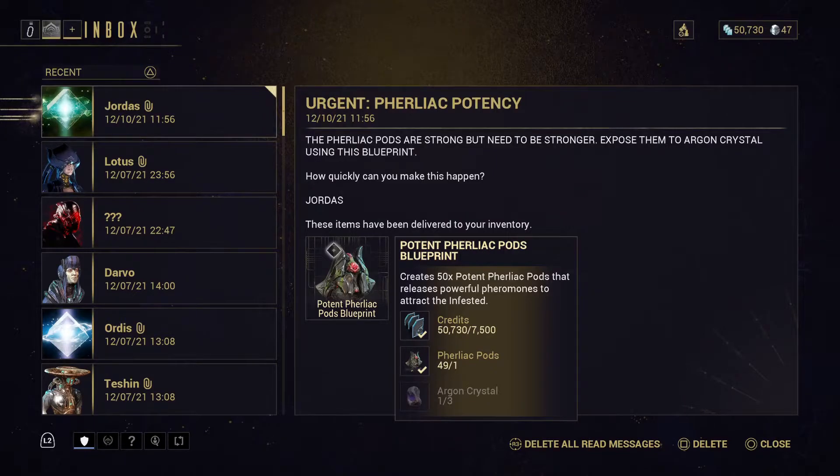You need three Argon crystals — that's basically what you're gonna need — because you've probably already crafted the regular Fairlick pods by now.